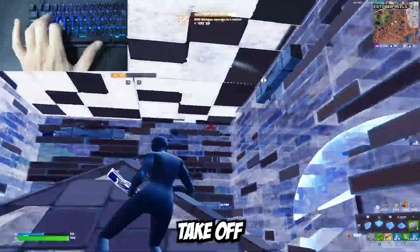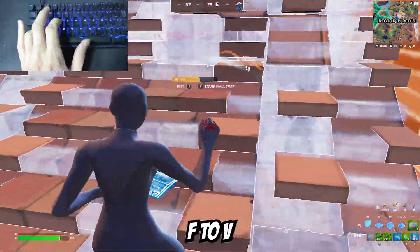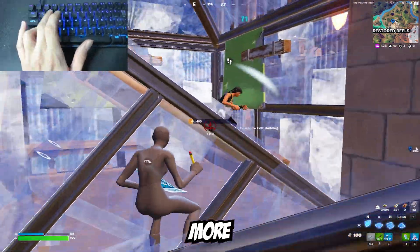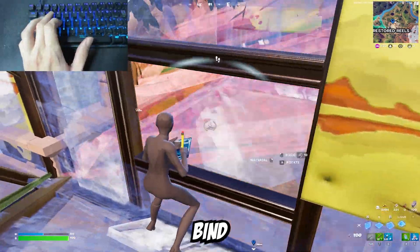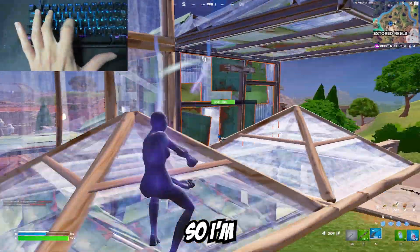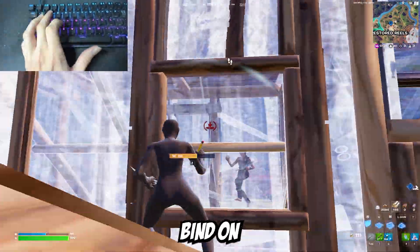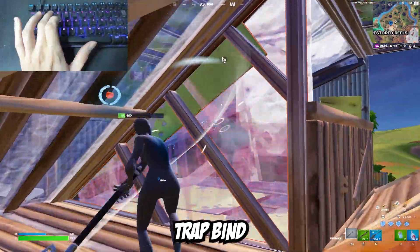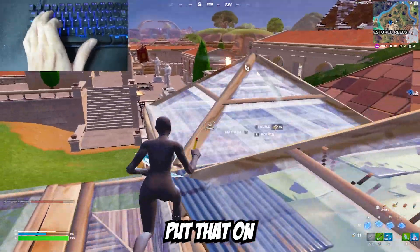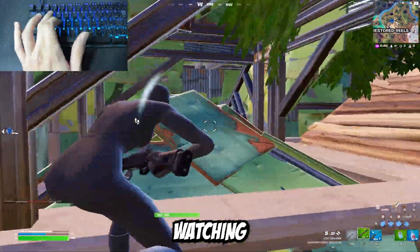To make my binds optimal, I need to take binds off my pointer finger since it's overworked and my thumb is doing almost nothing. I'm going to change my edit bind from F to V and start editing with my thumb. I'll move my AR/SMG bind from G to 1 to get my ring finger working more. Now F is open, so I'll put either my shotgun bind or use bind there. I may move my healing bind from C to 2 since C will be next to my new edit bind V. My trap and armored wall bind on T is far, so I might move that to G or my thumb. And please leave spacebar for jump — don't change it.